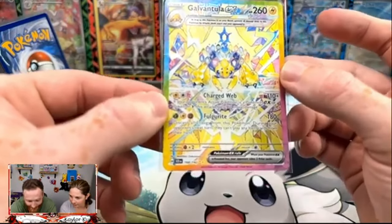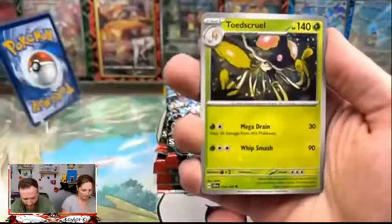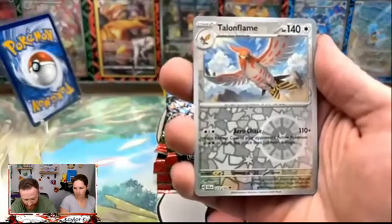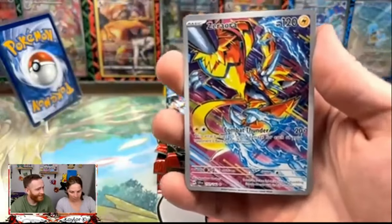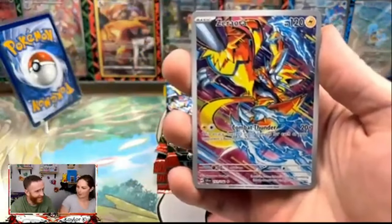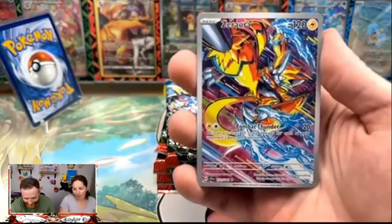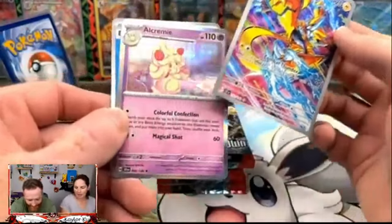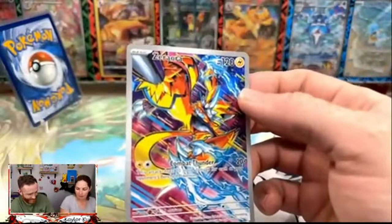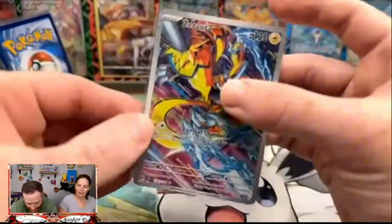From Build and Battle, we have an SIR folks — that's why we wait, that's why it waited — of Galvantula EX SIR! We got a Gravity Gemstone, a reverse Talent Flame — are you kidding me? This has been insane. That is beautiful. This was my case — I said I wanted the Squirtle, the Bulbasaur, and this. That is a really, really cool illustration rare — it's one of the best illustration rares in the whole set.